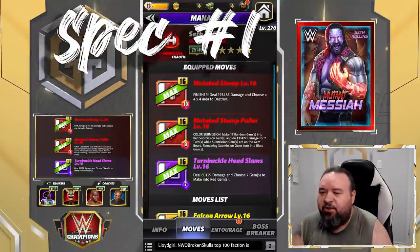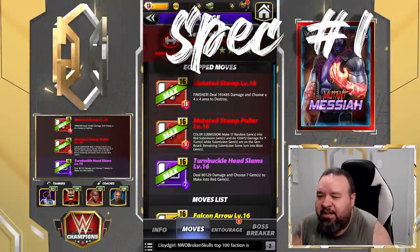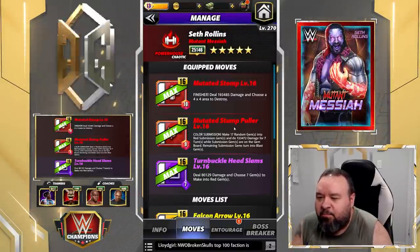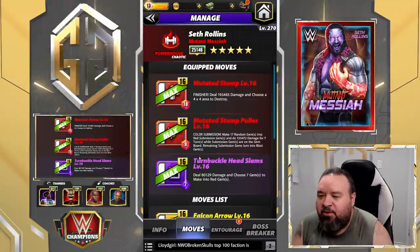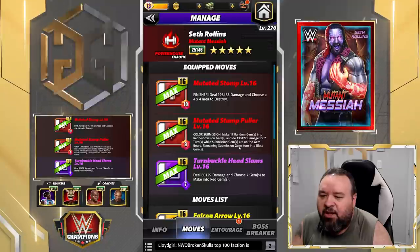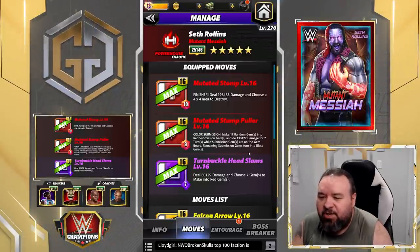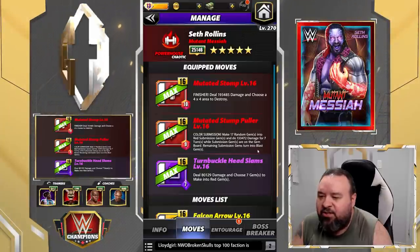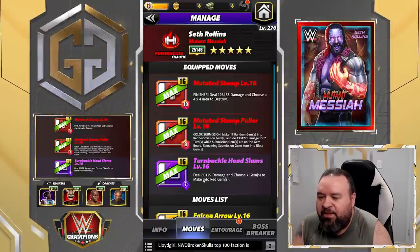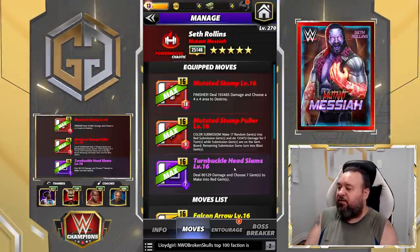The first move set: Mutated Stump, 10 MP red finisher, deals 193.4k damage and lets you choose a 4x4 area to destroy. Mutated Stump Puller, 9 MP red color submission, makes 17 random gems into red submission gems and does 133.4k damage for seven turns; remaining sub gems turn into blast gems. Turnbuckle Head Slam, 7 MP purple move, deals 80.1k damage and lets you choose seven gems to make into red gems.